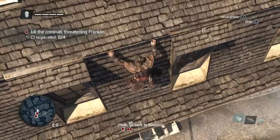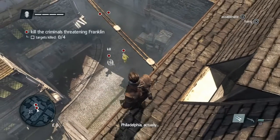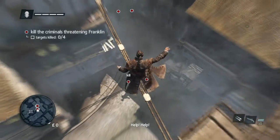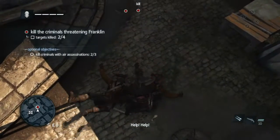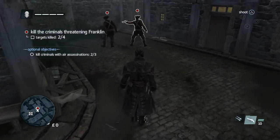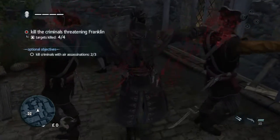So we've got an optional objective to kill three criminals with air assassinations, and we're going to get two straight away here. He's a comedian too. If you go from the rope, you'll only get one of them, but you get both of them like that. And then you can sneak up on these two and double assassinate them like so.